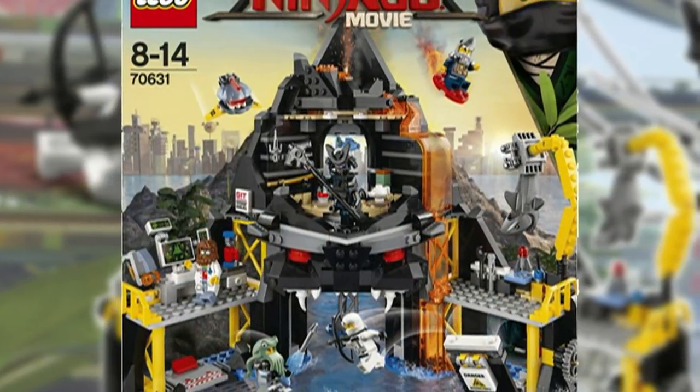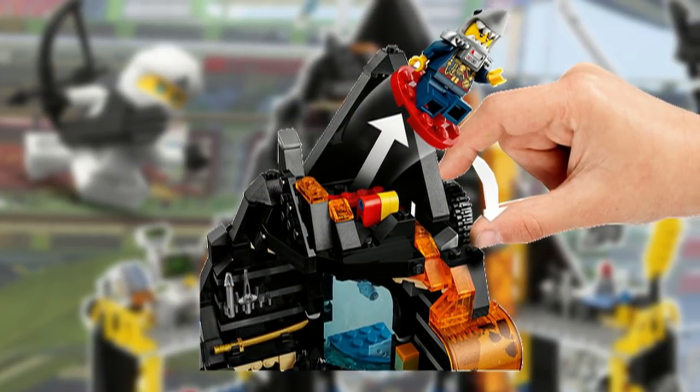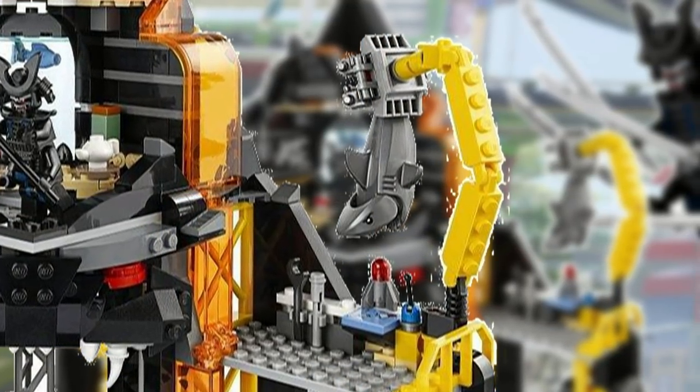The Volcano Layer has multiple functions. You can shoot figures out of the volcano, which is activated by a gear. There is also an explosive wall which can be activated by a gear, and a crane which can be used to pick up a shark.